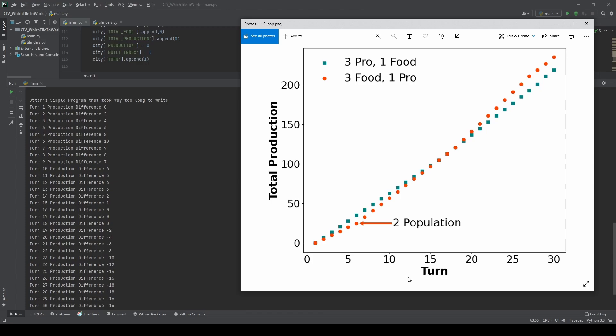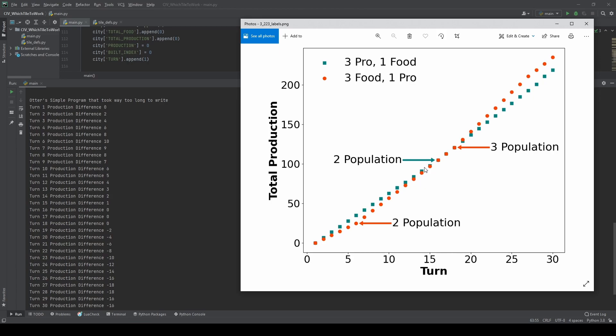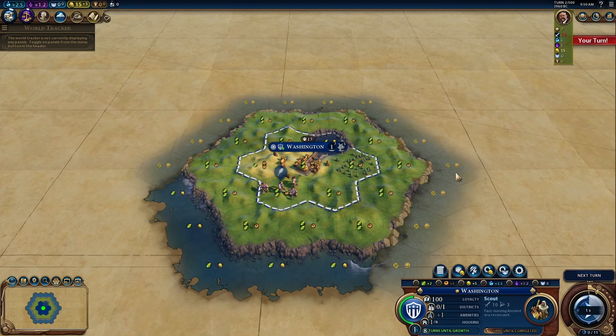Here on the right hand side, we have a plot of the turn number on the x-axis and total production on the y-axis. We have two data sets: the orange one represents working the three food one production tile first, while the teal squares represent working the three production one food first. The one with higher production will initially have more production, but once the three food one production city reaches two population, it works both tiles and plays catch up. They eventually have the same production until the food-first city hits three population and pulls ahead — and this pattern continues indefinitely.